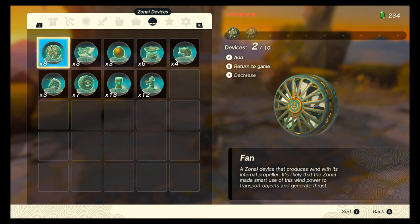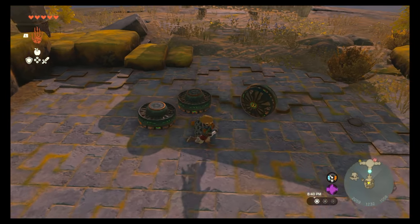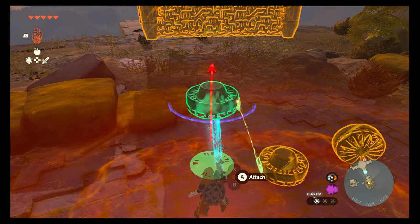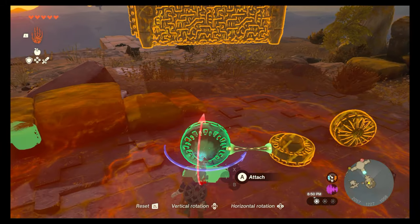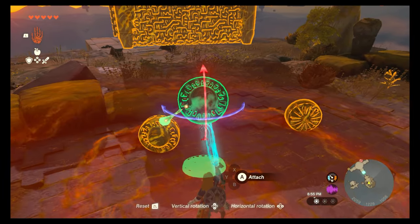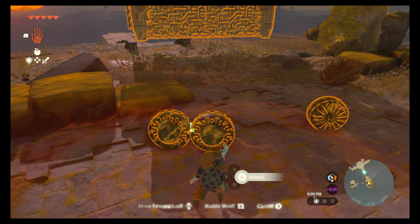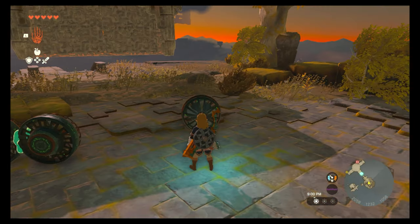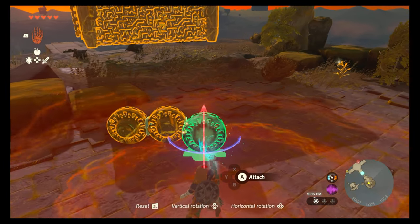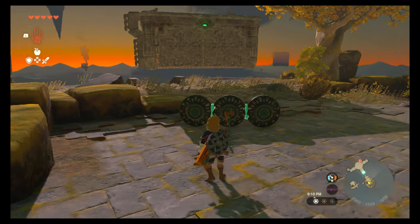We'll do three fans. We've been exploring in the sky — found a shrine up in the sky, lots of other cool stuff. We found some Hylian text on like a little temple kind of thing that we couldn't read, which I assume we have to bring that one guy from the shelter who's working on it.